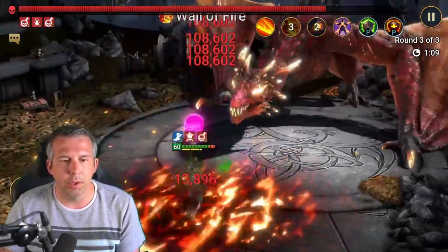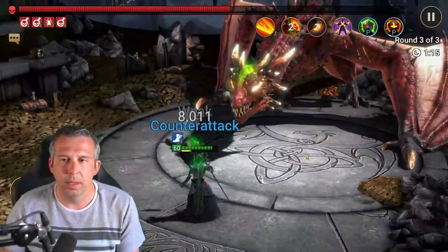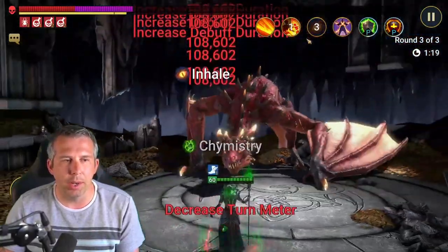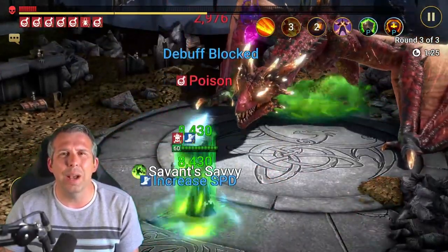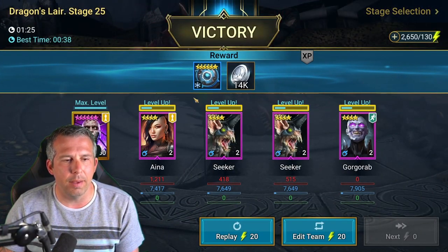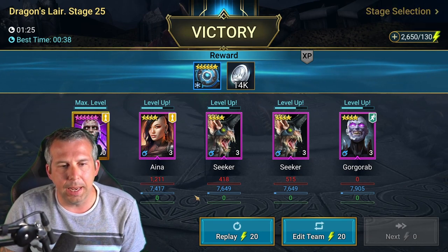One minute onto the boss — I'm not sure I've given him enough resistance to really get the job done, but look at how quickly we're demolishing Dragon 25 on his own. One minute 25 — everybody else is gaining experience and he's just like 'is that all you've got, Dragon?'